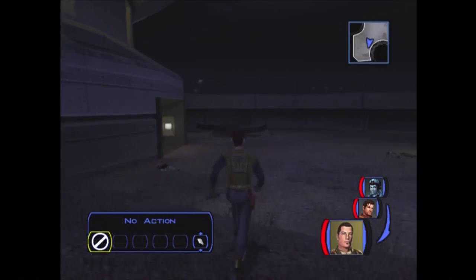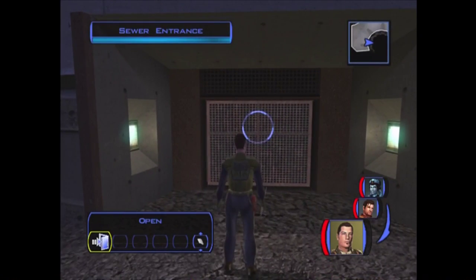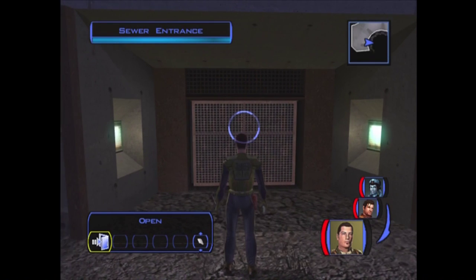Now that we've finished completely exploring the Undercity, we now find our way to the sewers. Can we find our way through the sewers? Can we defeat the Gamorreans and save Zalbar? And will Mission Vao keep our promise to help us get into the Black Vulkar base? Find out next time on Star Wars Knights of the Old Republic. Thanks for watching, hope you enjoyed, and may the Force be with you.